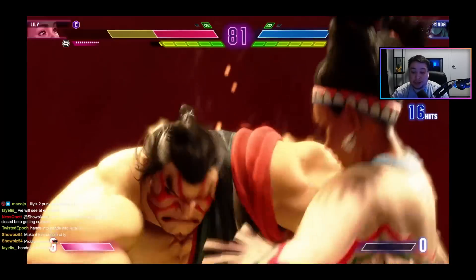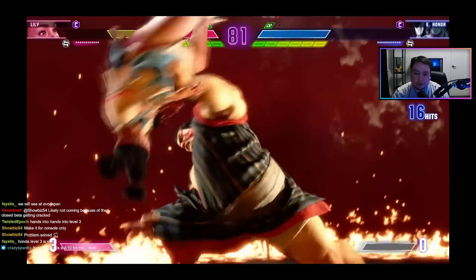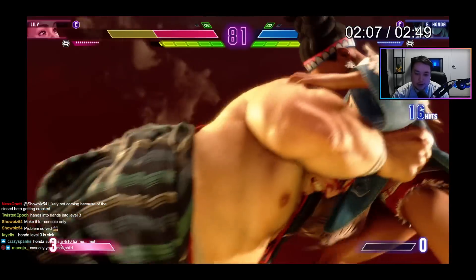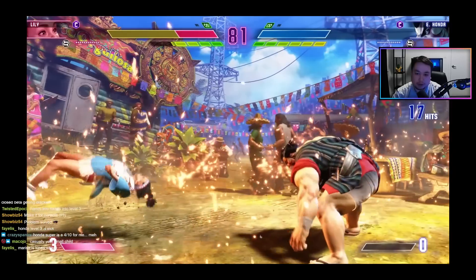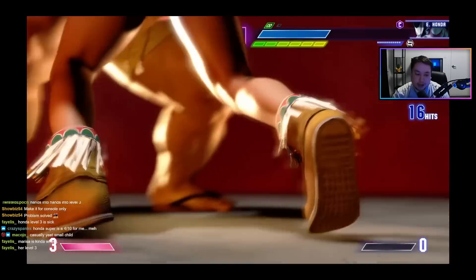Capcom has done such a good job on the level threes — they look so good and add so much more personality to the character. Honda is a sumo wrestler and the ring of fire and everything looks great. We had a preview of this in old footage showing the CA version where Honda does a headbutt at the end on Guile.